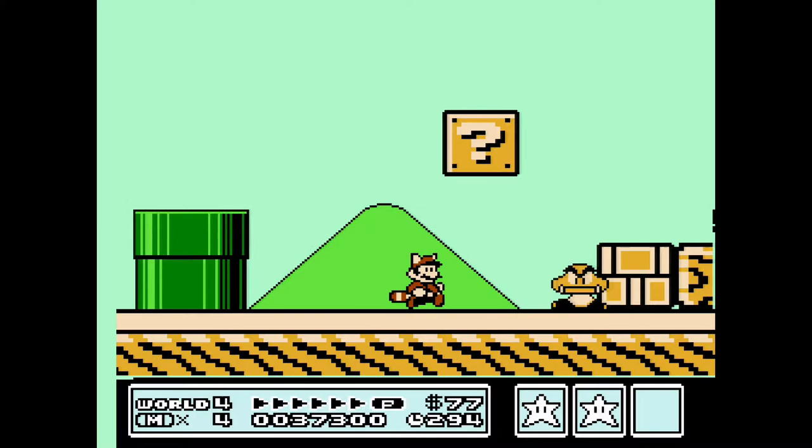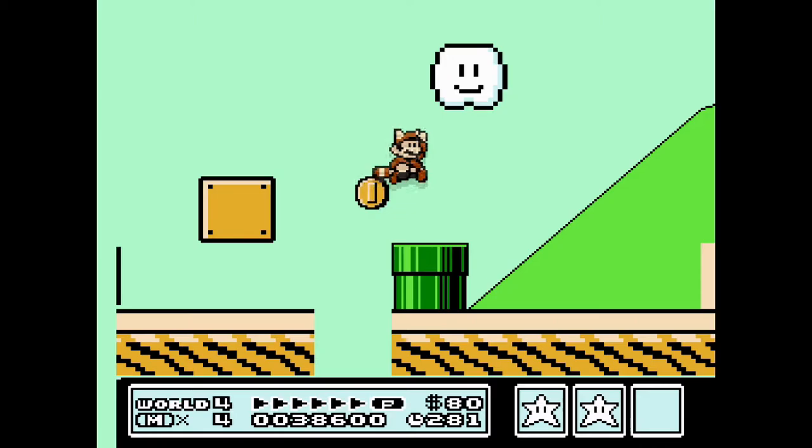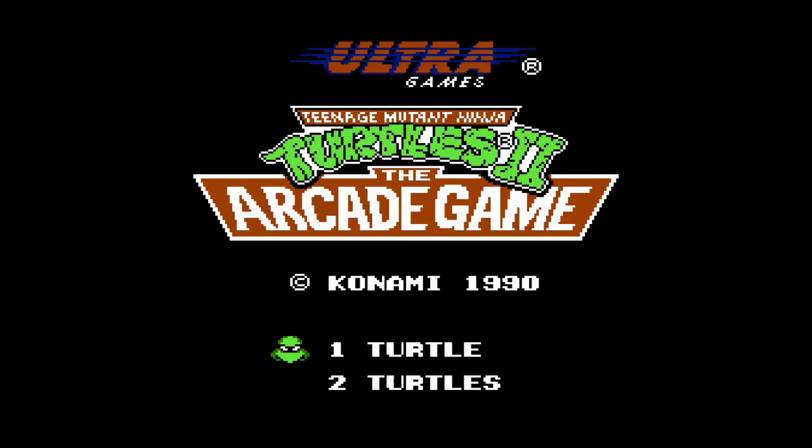Super Mario Bros. III, a title over a year old in Japan at the time, finally debuted in North America after several delays and even a preview in a feature film to keep fans engaged. Once it dropped in the spring of 1990, there was no stopping it. Keep in mind back then there weren't set release dates per se — you would just be driving along past a Toys R Us and see a huge banner advertising the release of the title. Then it was a scramble to not only convince your parents to buy it, but to find a copy in stock by the time they had agreed. From the moment of release to the end of the year, Super Mario Bros. III topped all charts and moved over 8 million copies in 1990 alone.